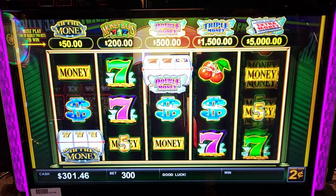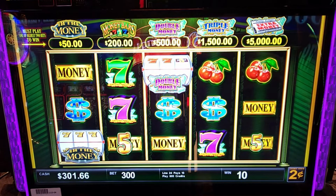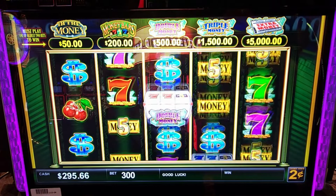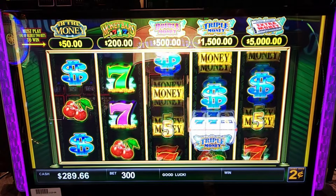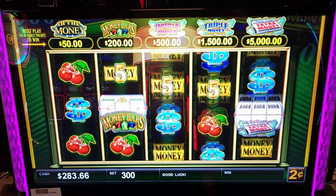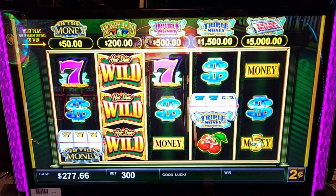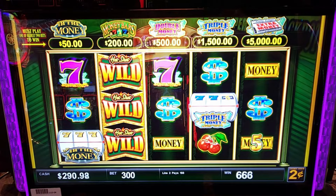Gold ones — I'm looking for those gold ones that we saw earlier on the top left. You need three of them mixed in there, at least one with three of them. That gives you the chance to go for the jackpot for $18,000.